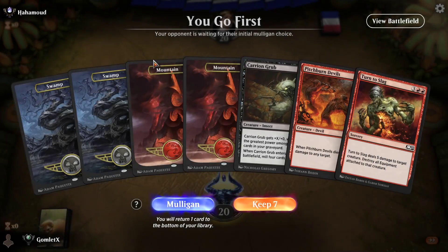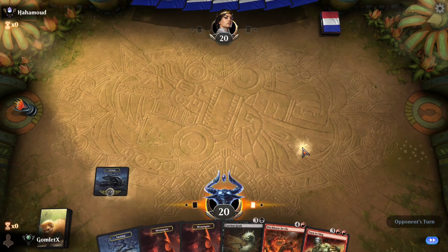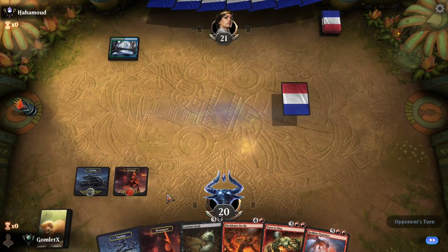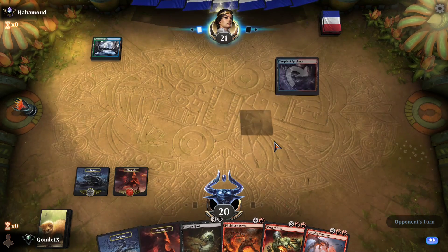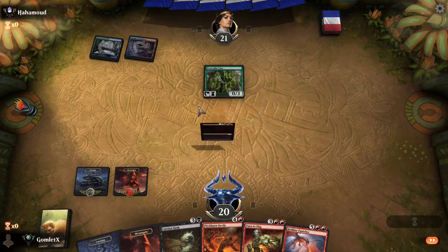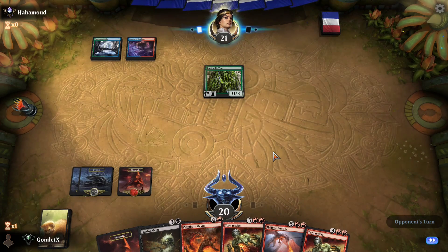Here we are in game one. I'm going to keep this hand — it's definitely awkward and doesn't have a lot of early game plays, but our deck in general doesn't have a lot of early game plays. We'll need to draw one land to be able to cast everything in this hand, and we don't have to draw that land until turn five. This hand has a lot of potential, especially if our opponent's on a slower deck — and it does look like it. That's a Thornwood Falls into a Temple of Epiphany, so tapped lands and then a Defender. This match could work out pretty well.